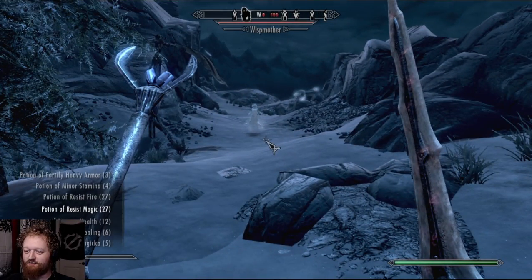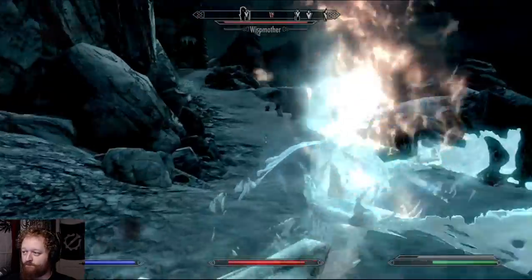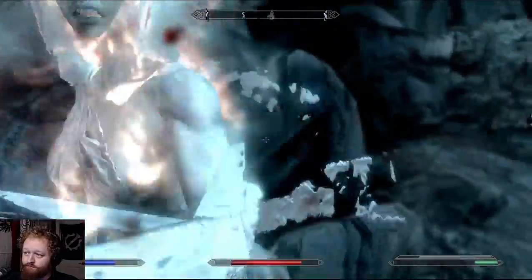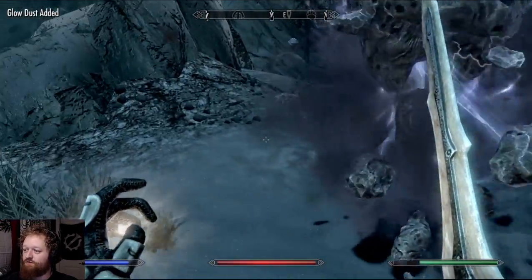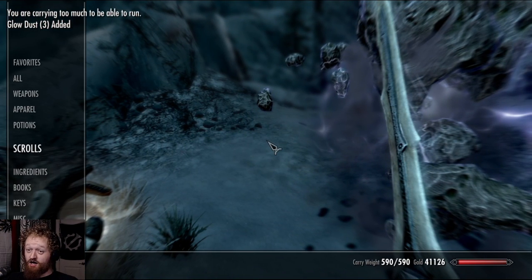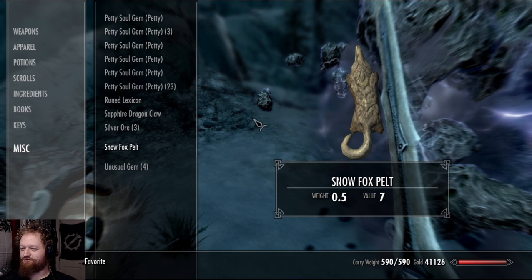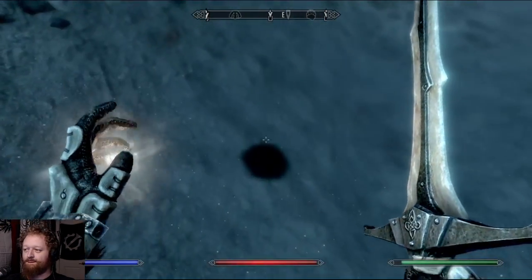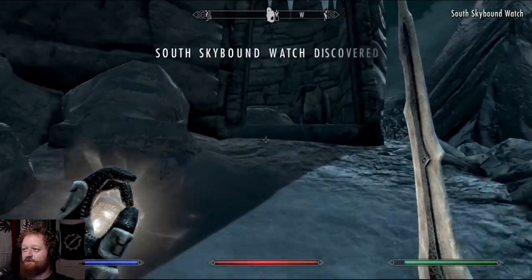There she is — we will try and take her out first. Resist magic. Fast healing. That was it, nice. Glow dust — there was one more and we're over encumbered. It's gonna be the theme of this episode at the very least, over encumberment. South Skybound Watch discovered.